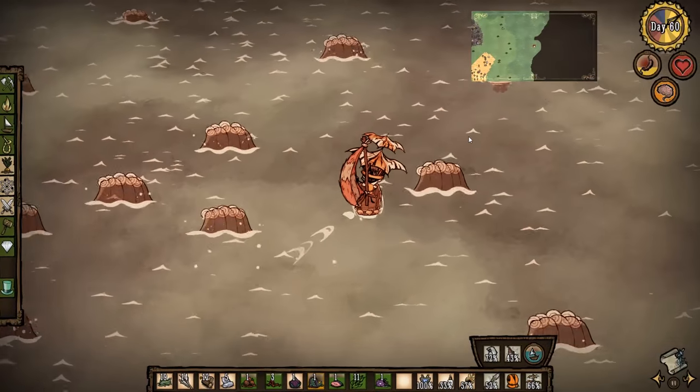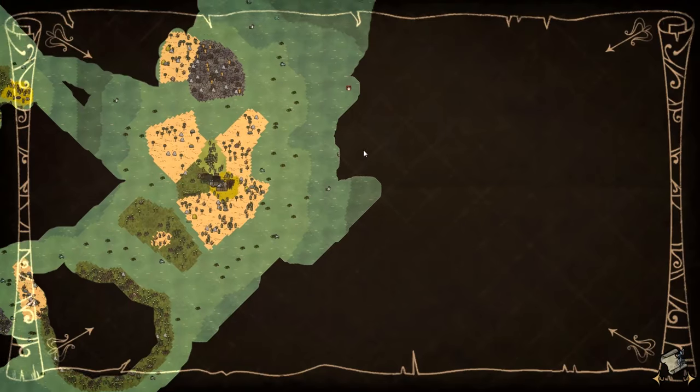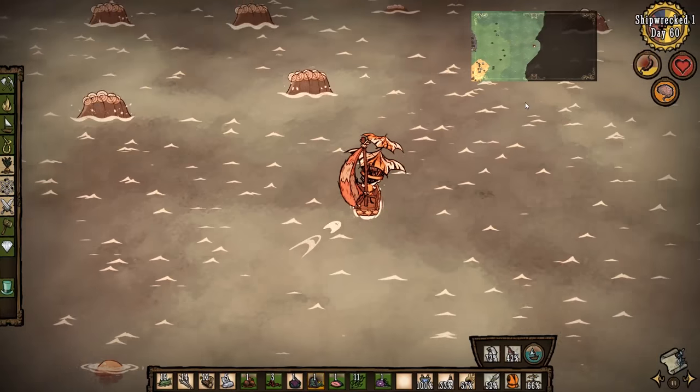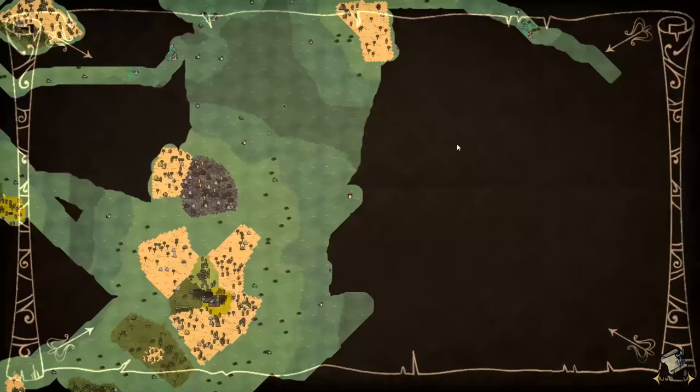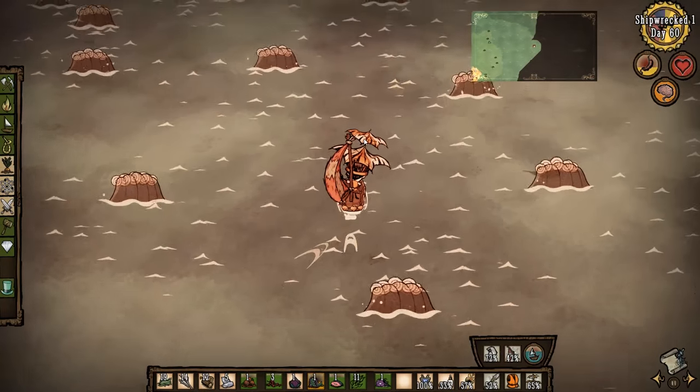We know the volcano is somewhere nearby and there's probably not going to be much here, but I still like to uncover the whole map - ideally line by line. I'm pretty close to the shallows over there, so that's probably where I'm heading.